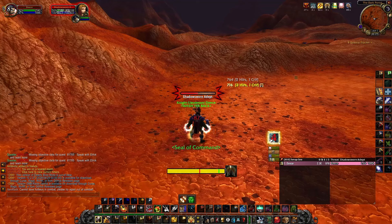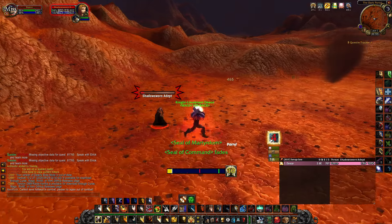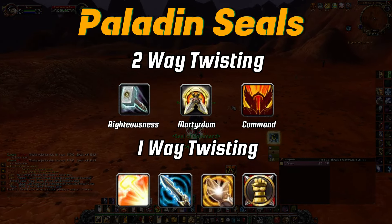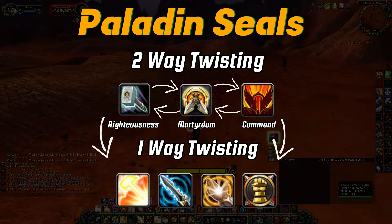So with that little history lesson you now know what seal twisting is and where it came from. Let's dive into how it works in game. These are all the seals currently offered to the paladin in Season of Discovery, and this is the interactions between all of the seals when it comes to seal twisting.